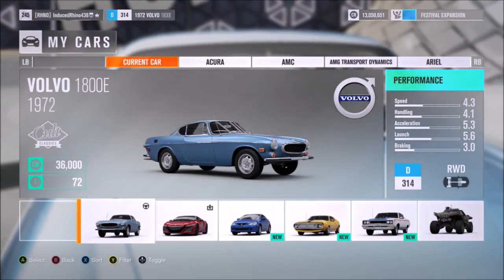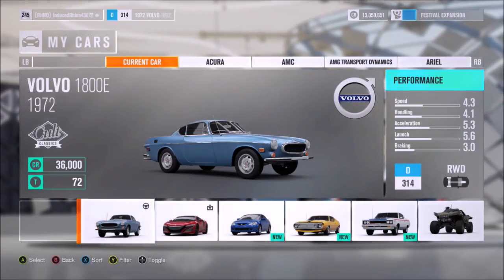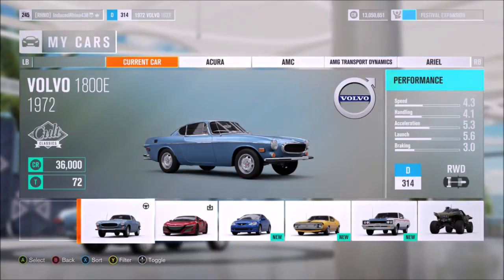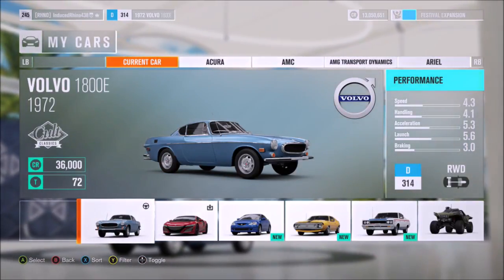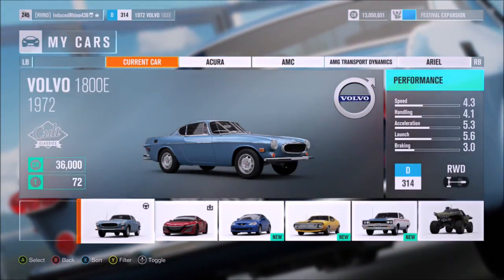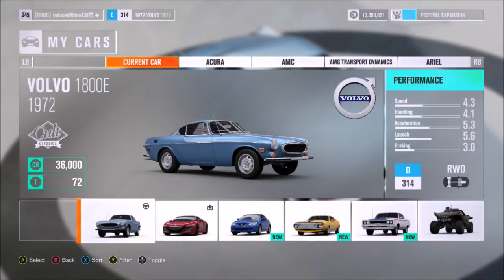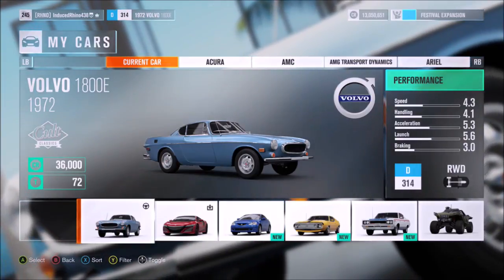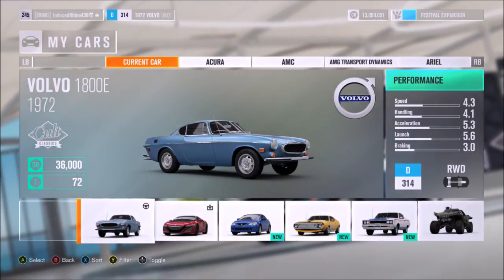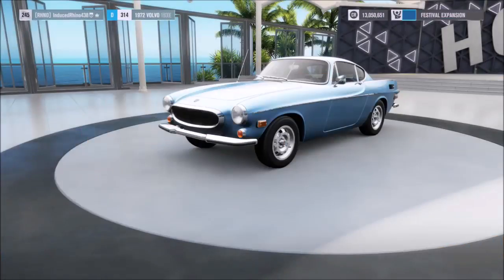I really like what Playground Games has done, giving us a brand new barn find car every month when a new car pack comes out. The 1800E comes from the P1800 family, with this particular model featuring a 1986cc B20B four-cylinder engine that produces 130 horsepower. It's actually one of the higher models in the P1800 class of Volvos.